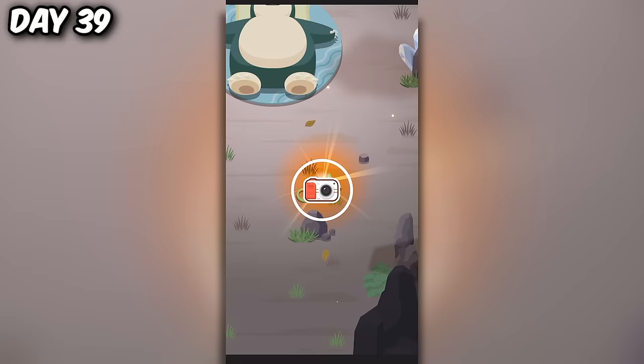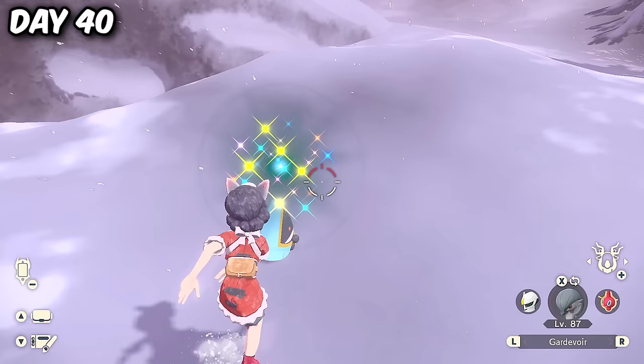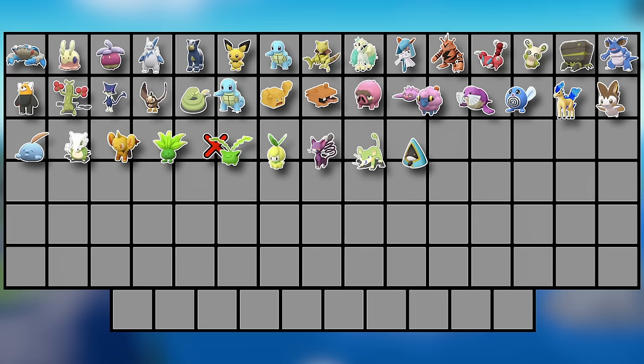Waking up the next morning came our third Pokemon Sleep shiny: Rattata. And then over in Legends Arceus, we scored a blue Snorunt. 40 days down, 1 day missed, with 7 unique games ticked off, and the 2 other challenges remain untouched.